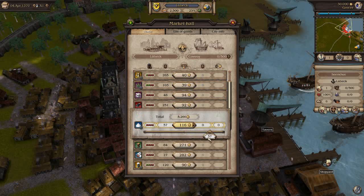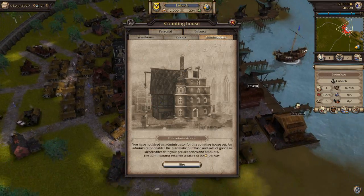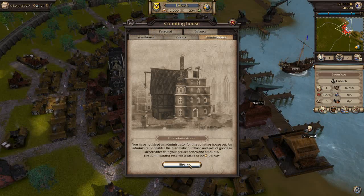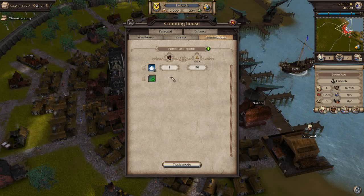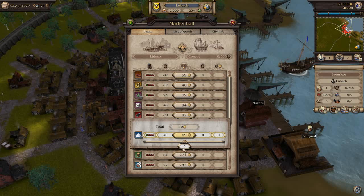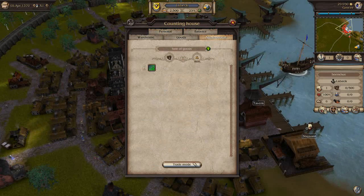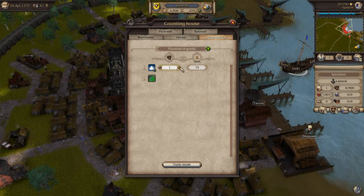The smartest thing in this game is to automate the majority of the trading. What we're going to do first is hire an administrator here inside Lübeck at our counting house. He's fairly cheap — about 50 gold per day, which is barely anything. We're going to get him to buy really cheap salt. Because we produce a lot of it, we should be able to get salt for around 72 gold. So our administrator is just going to make deals on our behalf and buy us an absolute ton of salt.